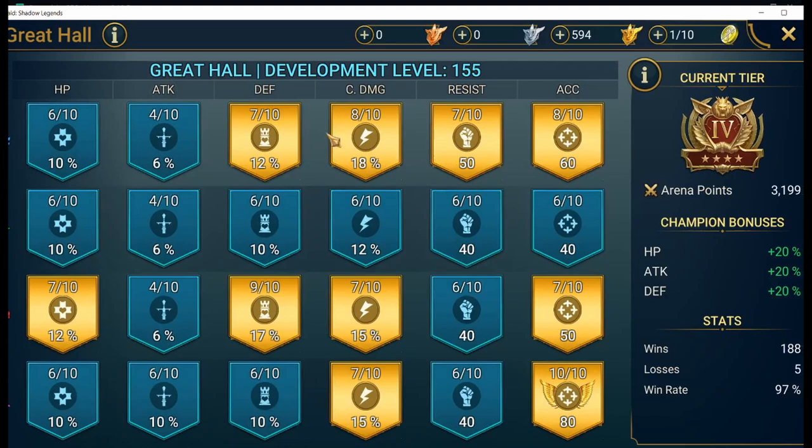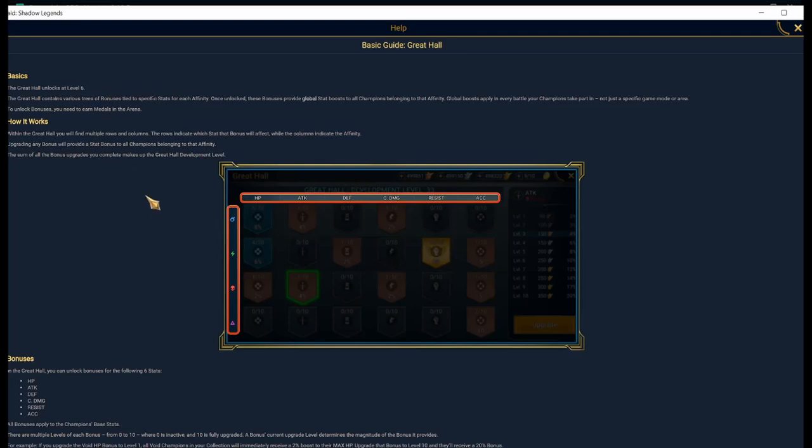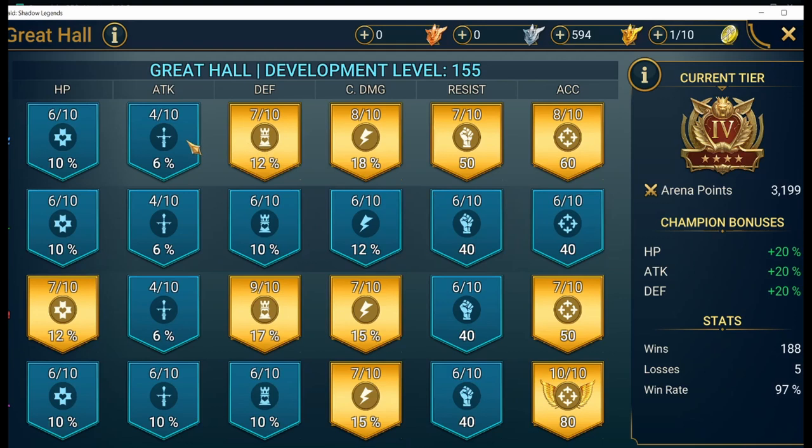Starting at a basic level, there are some information tabs within different areas of the game that aren't easy to find as a beginner. The Great Hall unlocks at level six. What you can do is improve the stats of your champions — HP, attack, defense, crit damage, resist, and accuracy — across each of the different affinities. When you're starting out, it'll be a completely blank board with no upgrades.